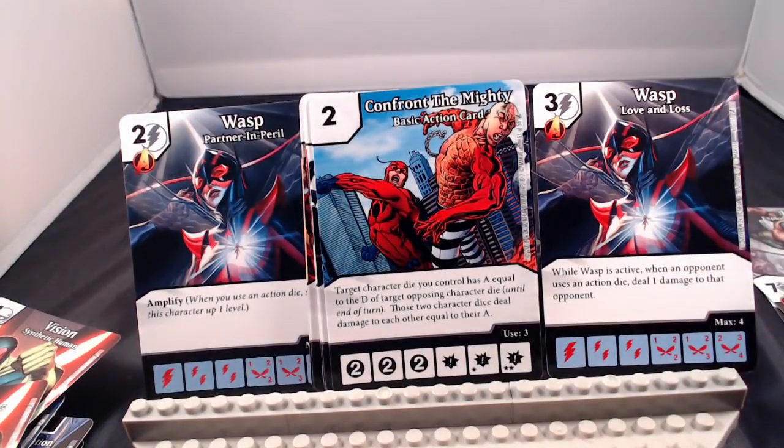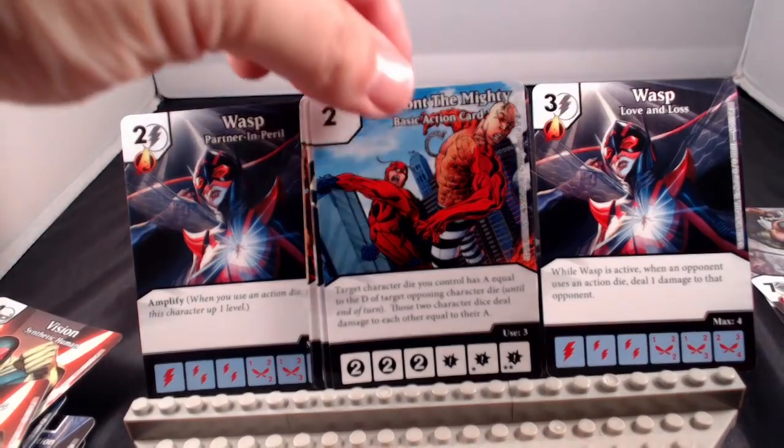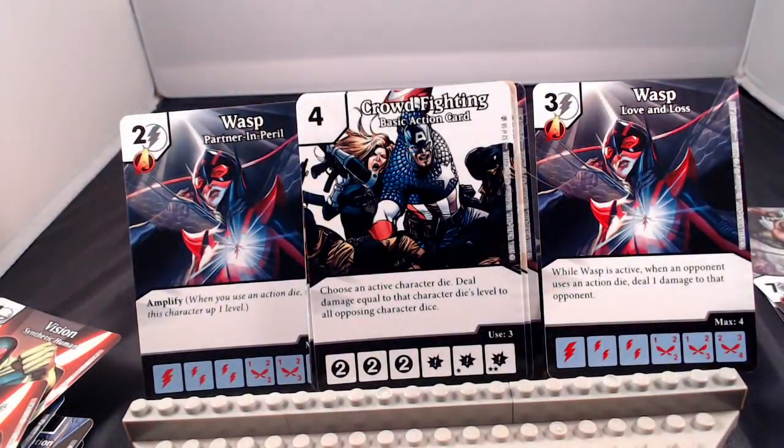Confront the Mighty: target character die you control has attack equal to the defense of target opposing character die, and then those two deal damage to each other equal to their attack. So if I've got a 1/1 sidekick and you've got a 1/8 Blob, my sidekick now has 8 attack equal to your die's defense — my 8-attack sidekick goes up against your Blob. This allows you to really target and take down something big on the other side of the field.